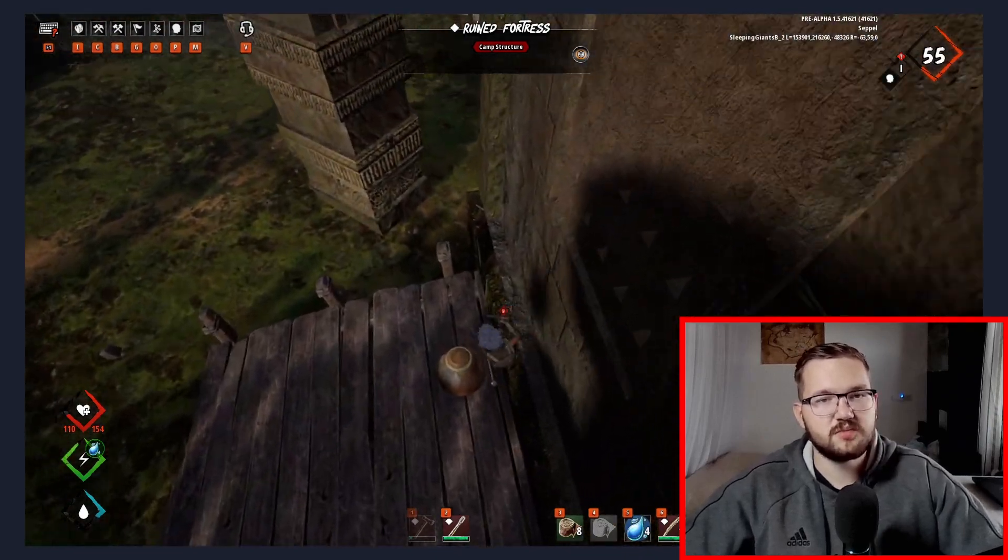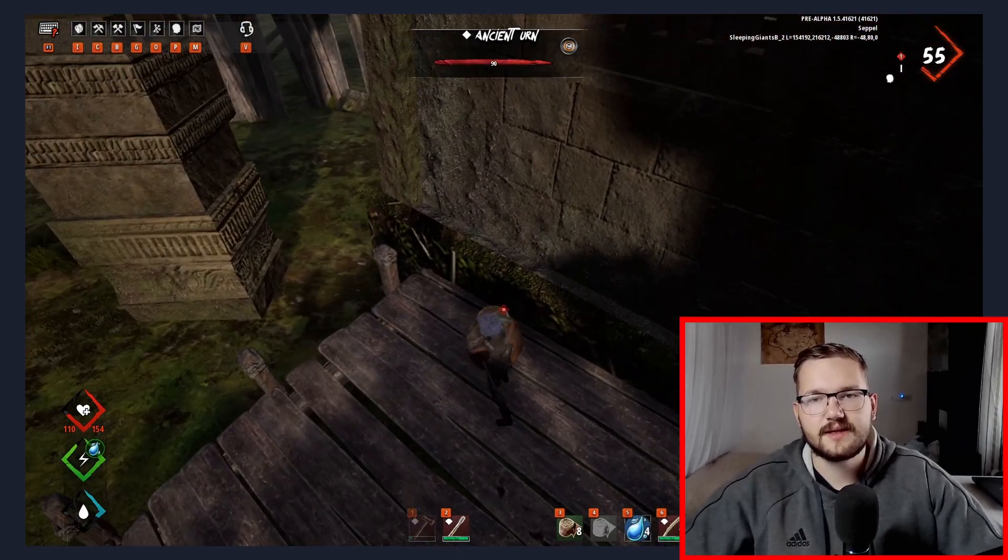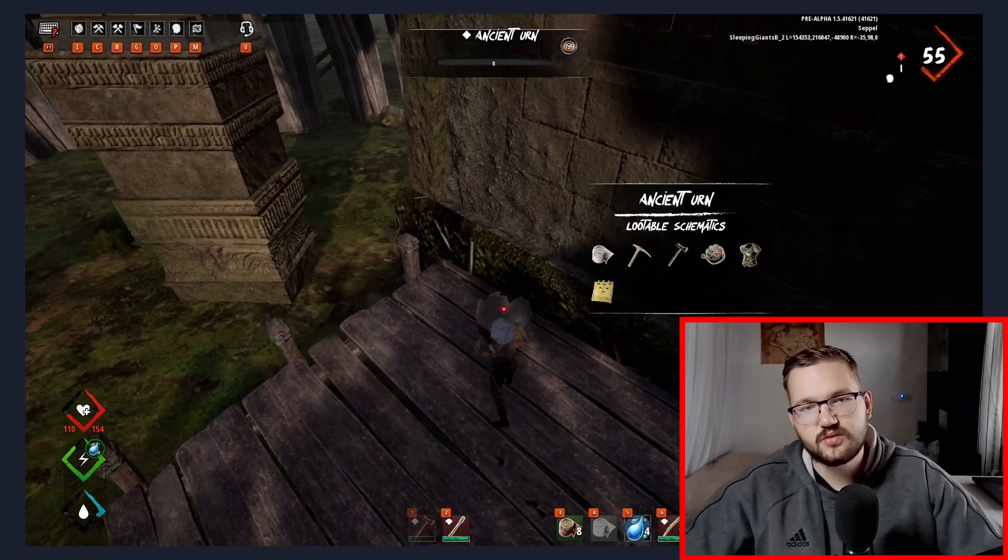The next one is a small urn right under the tower from which you can get insect bombs, tools, armor, and clay walls.